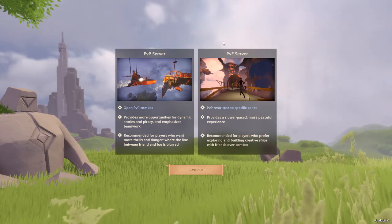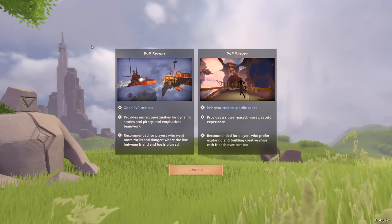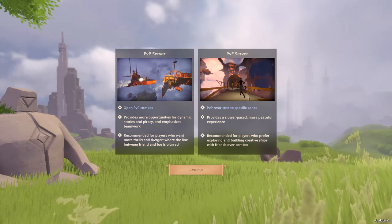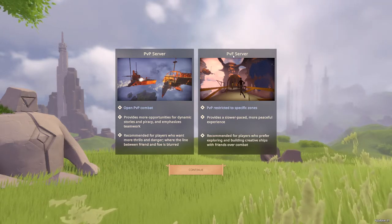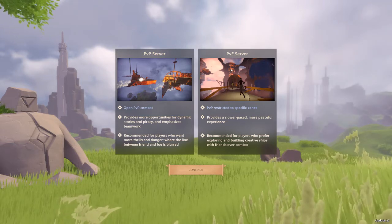Worlds Adrift has split its servers into a PvP server and a PvE server. This was a recent change made with Update 27. PvP is basically where you can attack other players at any time, and PvE has PvP limited to the later game stages which are beyond the sand wall.